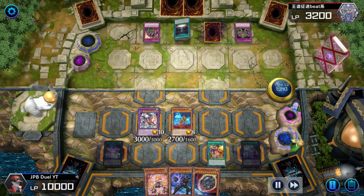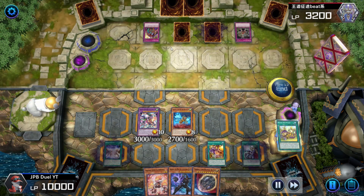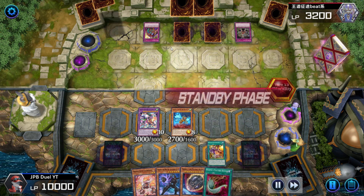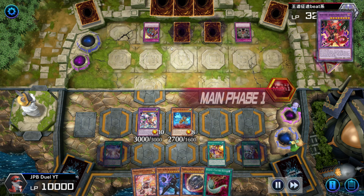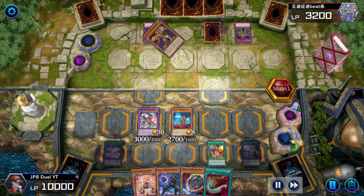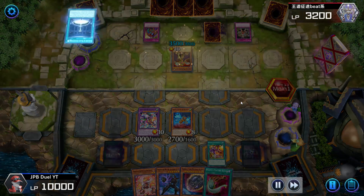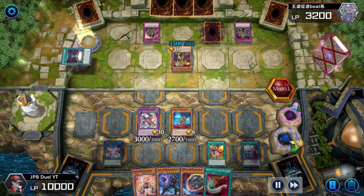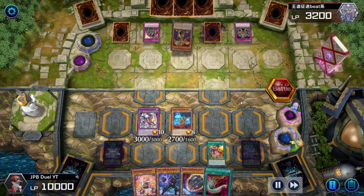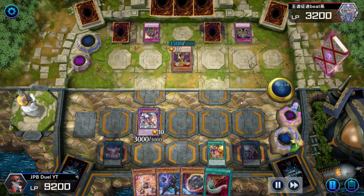My opponent banishes one card and sets down another Elixir. I activate Pranks, still hoping to draw Harpie's Feather Duster — and I finally did. Opponent's turn: he gets Golden Lord on the field with 3500, then uses it to kill off my Kadarla over my Butler — because Butler would take a card from the graveyard and put it on the field. He kills Kadarla in battle phase, ends his turn in main phase 2.